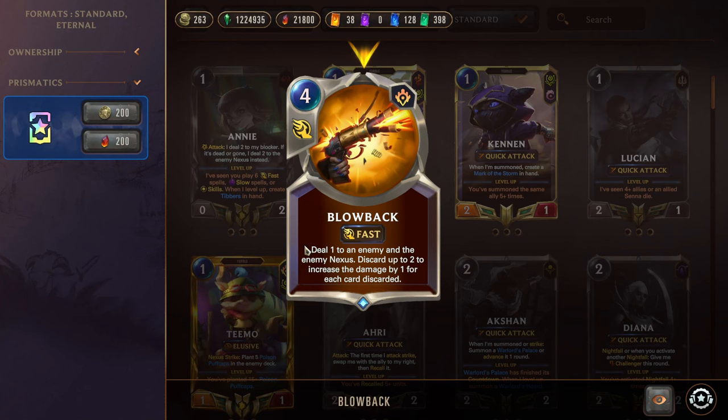Next we have Blowback, a four-mana fast-speed spell. Deal one to an enemy and the enemy Nexus. If you discard up to two cards, increase the damage by one for each card discarded — so you can deal up to three damage to a unit and also the opponent's Nexus at the same time. You don't have to discard anything for Blowback if it's the last card in your hand; discard one for two damage, or discard two for three damage. Really good as a burn finisher and direct damage for lethals.